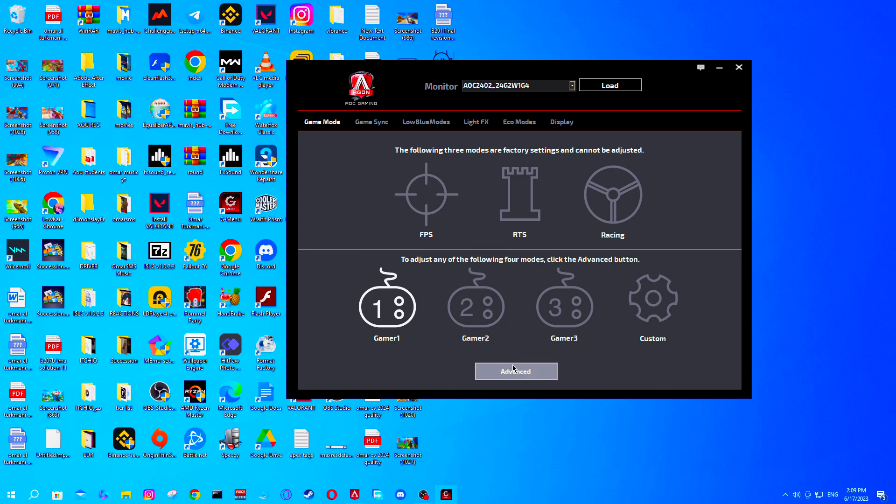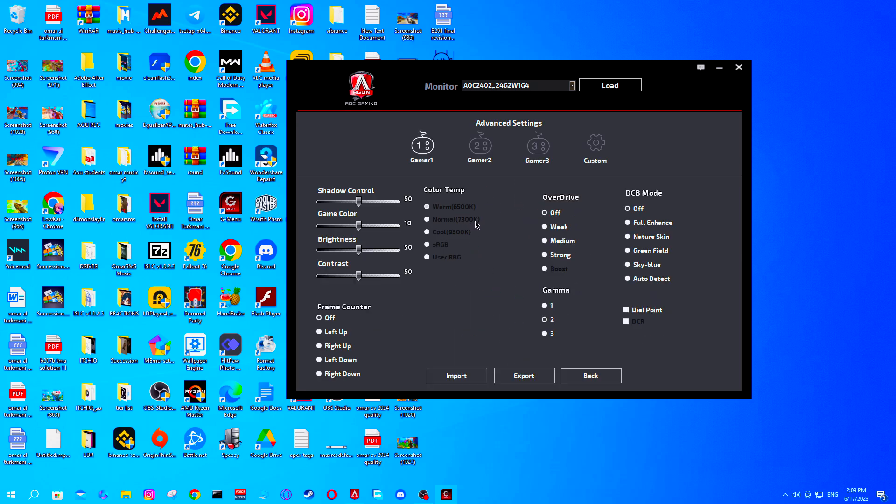Once you're in your adjustable game mode, there are a few key things to change. First, find the overdrive setting. On console I recommend using strong or medium overdrive — don't leave it off. Always use overdrive. Second, find the saturation setting, which may also be called 'game color.' On console, turn this all the way up to maximum.